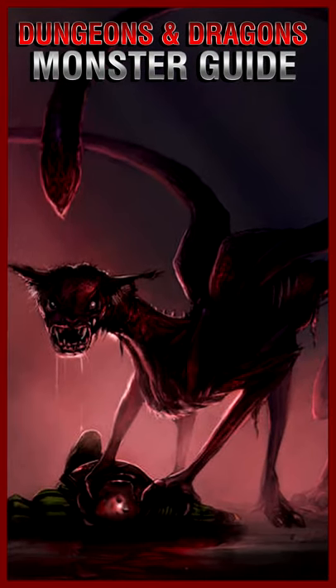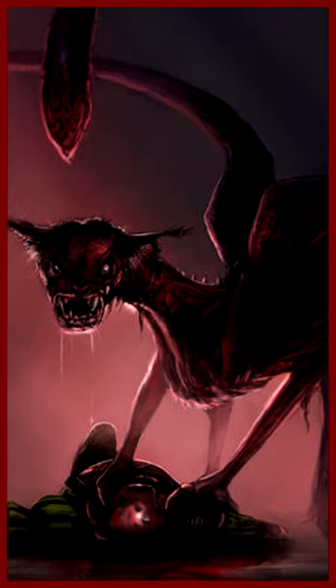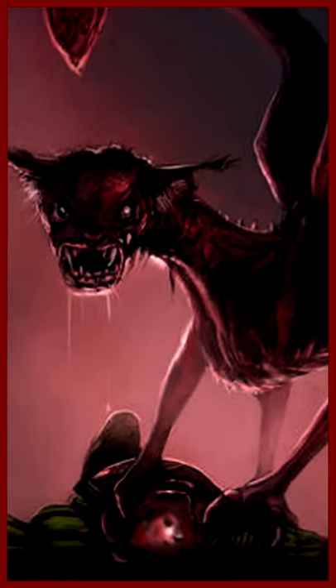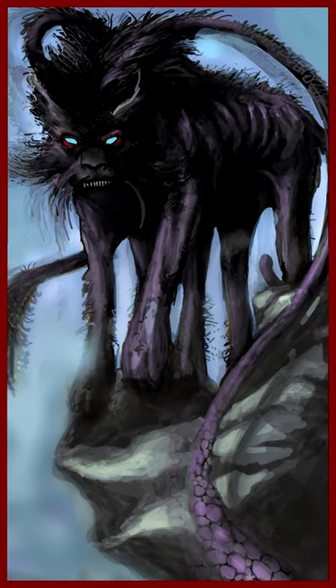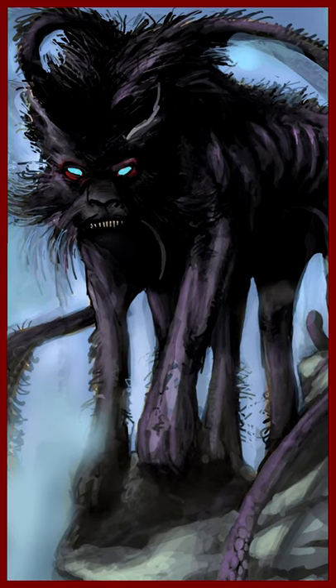Displacer Beast, a D&D monster's guide. A Displacer Beast resembles a sleek great cat covered in blue-black fur. However, its otherworldly origins are clear in its six legs and the two tentacles sprouting from its shoulders, both ending in pads tipped with spiked protrusions.